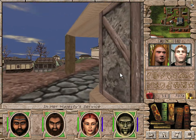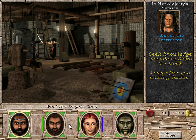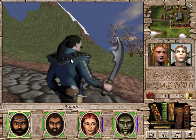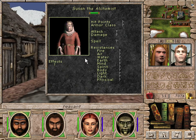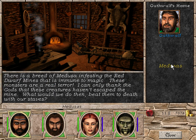Although in Her Majesty's Service — as we learned in the Restoration of Arathia, people don't really like the Queen that much or something. That's a bit strange. Also we have a raider — don't cause any trouble. Stedwick is protected by raiders, which doesn't sound like a good idea. Arathia is sure a better place now that Catherine is ruling from Castle Griffinheart. I guess their opinion has changed over time and now they actually support the Queen quite a bit. Medusas: there is a breed of Medusa infesting the Red Dwarf Mines that is immune to magic — these monsters are a real terror.